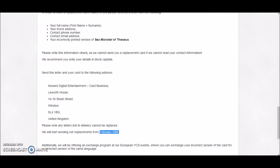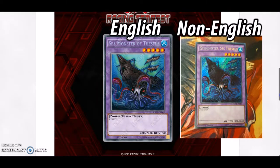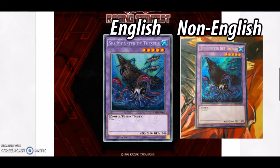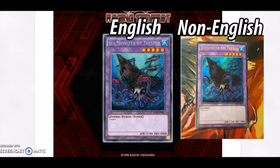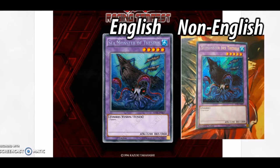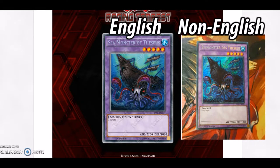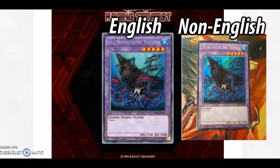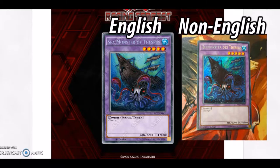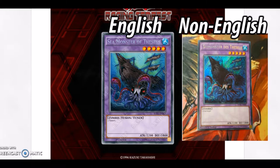I just think it's nice that Konami realized they made a mistake. It's funny that they screwed up this badly — like, how do you screw up that badly? But it's really nice that they're having a callback of the misprints so that players don't feel cheated into buying these sets and then having this misprint.